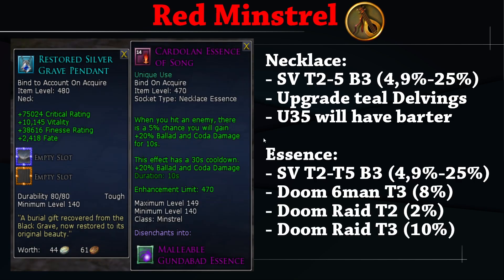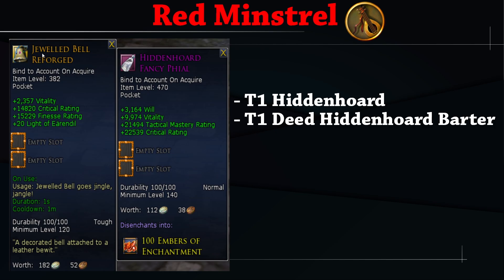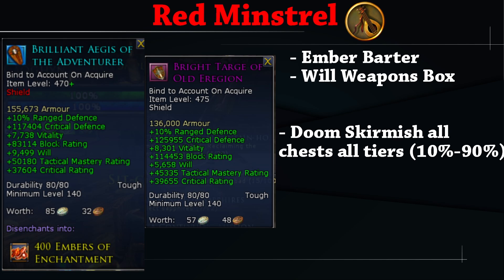For Red Minstrel you want the high crit teal necklace with the Cardolan Essence of Song — increased damage for Ballad and Coda is really strong. Get the purple necklace from SV, upgrade to teal through Delvings; Update 35 adds a barter. For pocket, Jeweled Bell is best; otherwise the Hidden Horde Fancy Vial. For the shield, the ember box shield from the Will Weapons Box is best overall — the Bright Targe of Old Eregion is a good alternative from the Doom Skirmish. Ember shield comes from the ember barter in the Will Weapons Box.